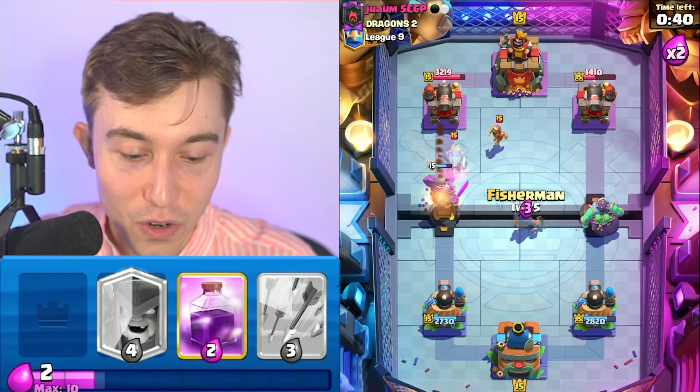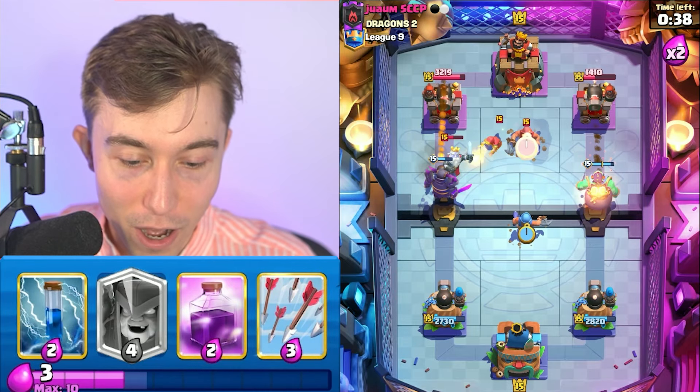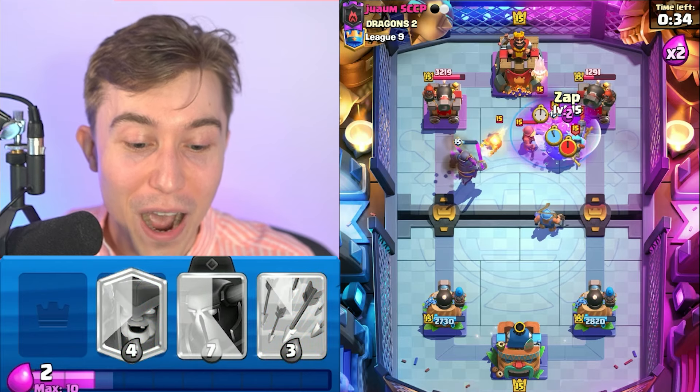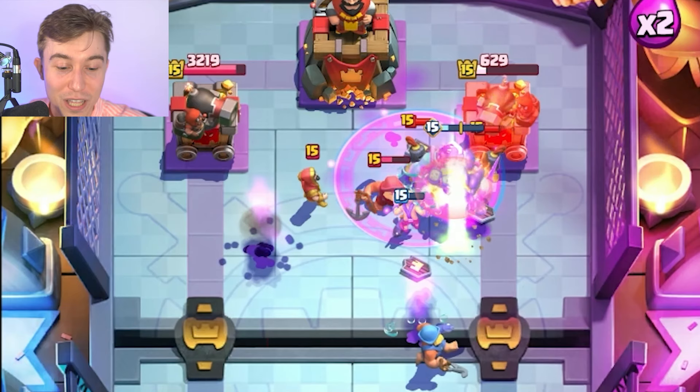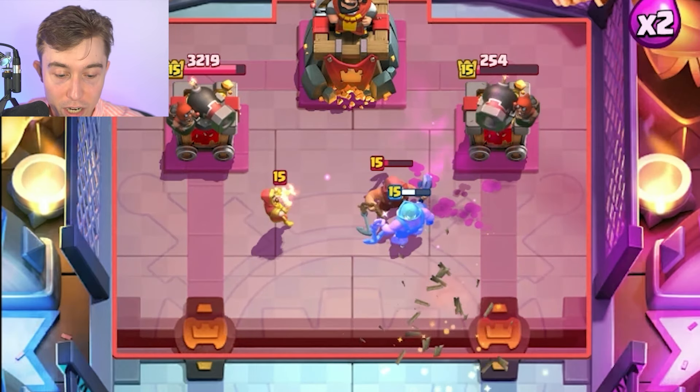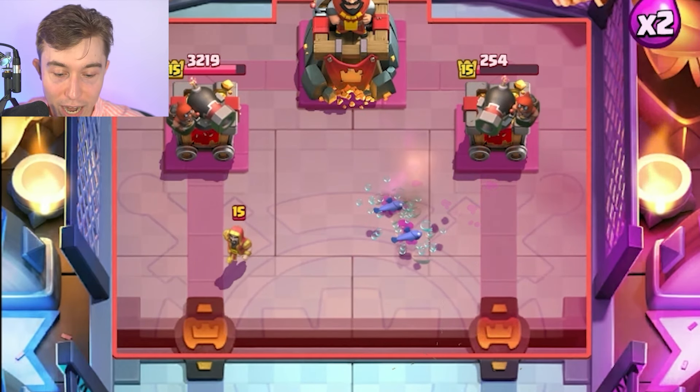Goblin Giant here — Fisherman on his Fisherman, make the prediction. Did we pull the Fisherman? No! It trolled me. I thought we were going to pull the Fisherman, but we didn't. Wait — Goblin Giant's just brawling Goblins at our guy. All we need to do is defend this next Royal Giant and we win. All we need to do is defend, and we beat a top 500 player.